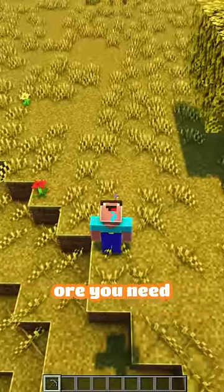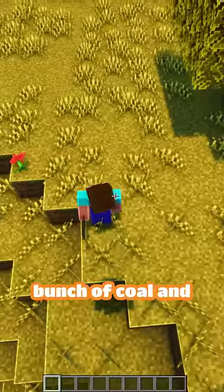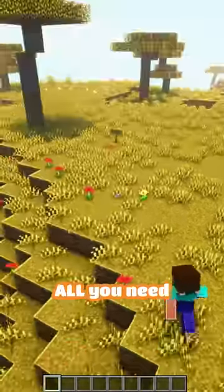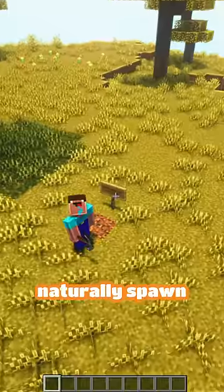The first thing I'm going to teach you is how to get every ore you need fast. Here's your pickaxe. There is a whole bunch of coal and ore on this mountain, which should be all you need to do your entire speedrun. No, Noob, signs don't naturally spawn.